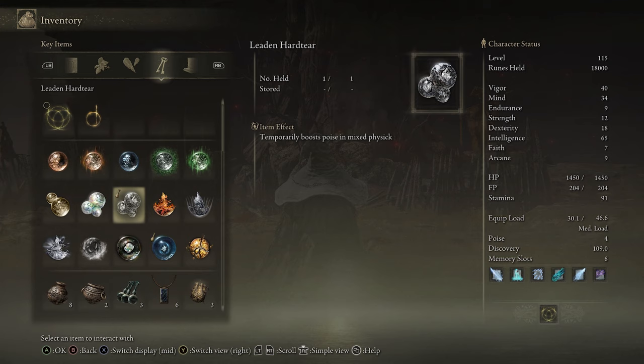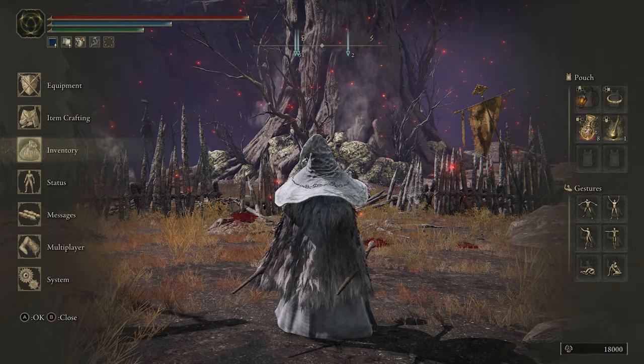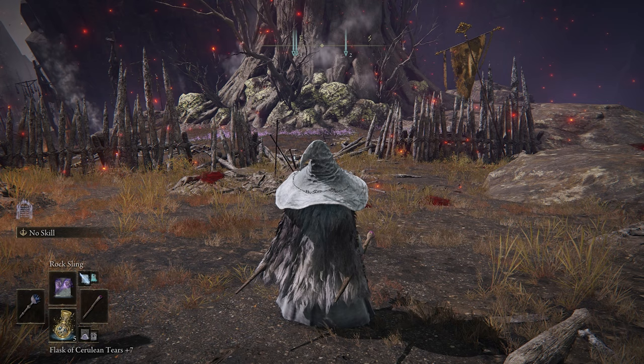The next two tears are the Leaden Hard Tear, which boosts your poise — it doesn't boost your poise stat, but gives you Dark Souls 3-like hyper armor so you can tank through weaker hits without getting interrupted. It doesn't work on knockback, charged hits, or being launched into the air. The second is the Cerulean Hidden Tear, which eliminates all FP consumption for 10 seconds — pretty great for casters. That's near the Road of Iniquity in Mount Gelmir at the top of the map. Head east from that grace, come up to this tree, and kill a monster there for both tears.